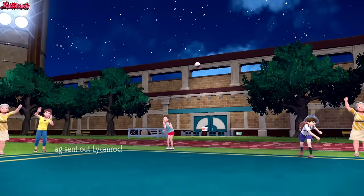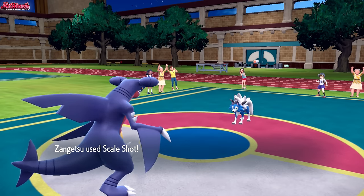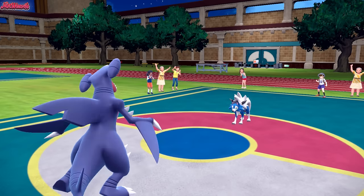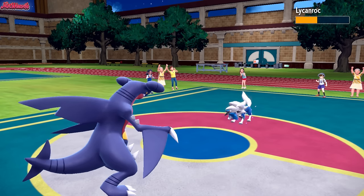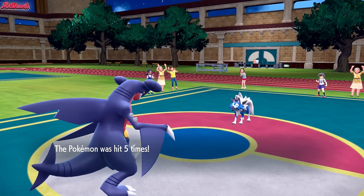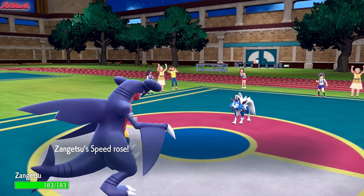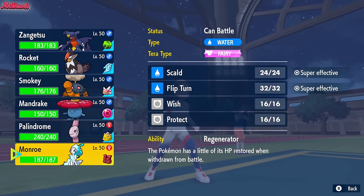Lycanroc comes in to take a Scale Shot — nice and shiny, that's the Dusk Form. We go for a Scale Shot and don't miss. We've got the Loaded Dice, so we hit at least four or five times. That doesn't get the KO, but we did a lot of damage. We're not low enough for Endeavor to really affect us, but we get our Speed and Defense boost. However, they still outspeed us because of the Tailwind, so we're going to have to switch out.